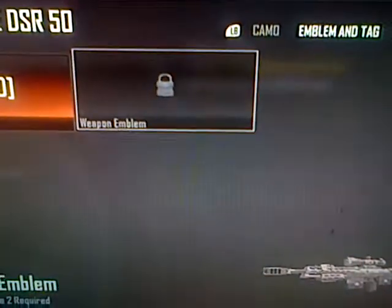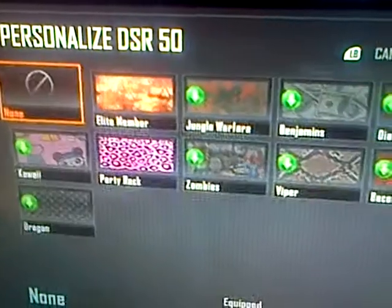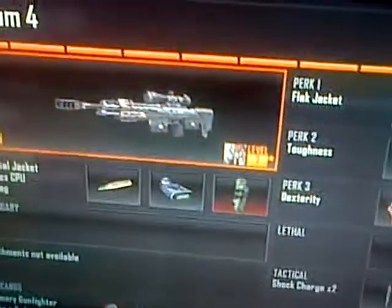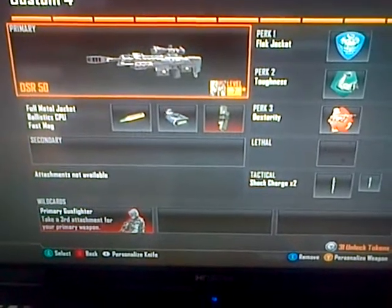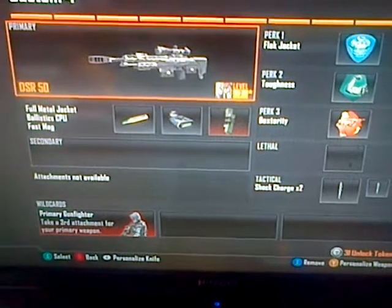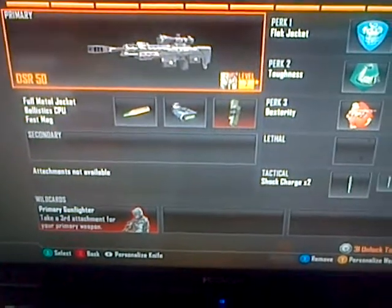Anyway guys, I've obviously got the clan tag on my gun, and I've also got these other camos. So yeah guys, this is the DSR class and I hope you enjoyed. If you want to find out more classes, just send the Pot Noodle Heads a message in the comments saying what class you want us to do and what we think the best attachments are. Thanks for watching guys, hope you enjoyed, please subscribe, and we'll see you later. Goodbye.